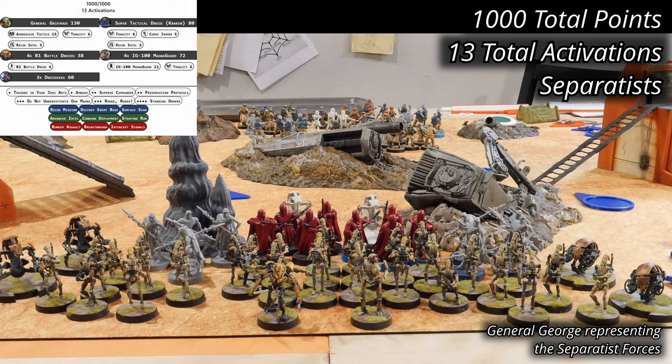For the Separatists, George is fielding a pair of Generals with Super Tactical Droid Kraken and General Grievous. The army composition is fairly straightforward: four units each of B-1 Battle Droids and IG-100 MagnaGuard, with Royal Guard standing in as proxies, and three units of Droid Decas. The army list comes in at 1,000 points with 13 activations.